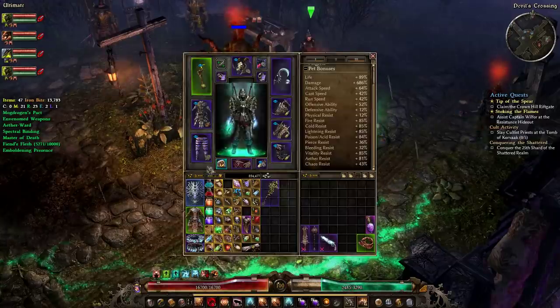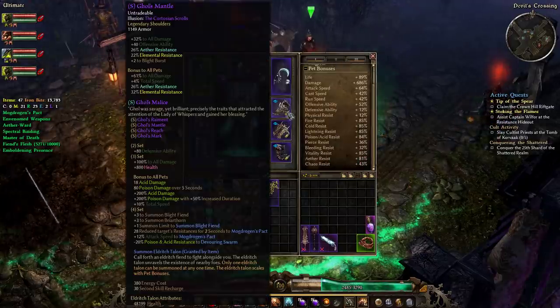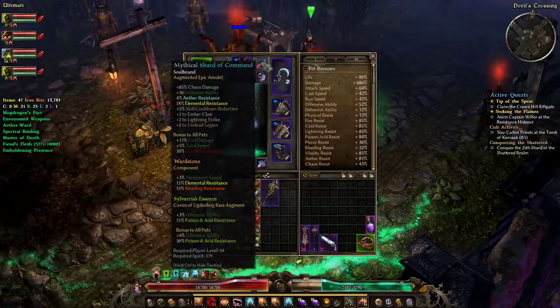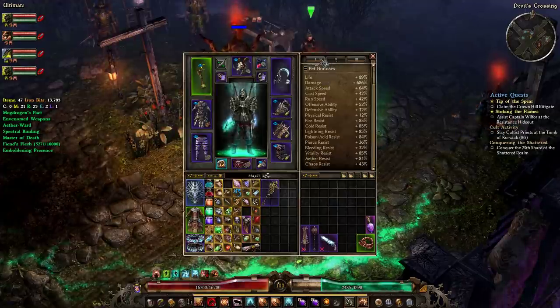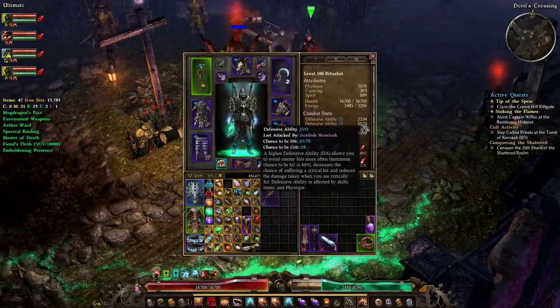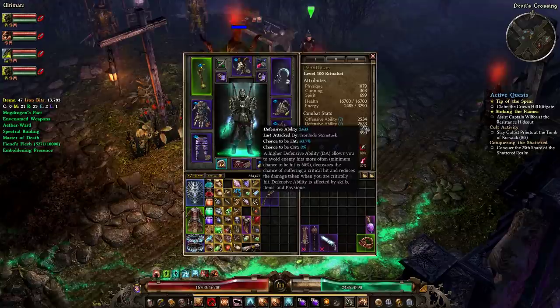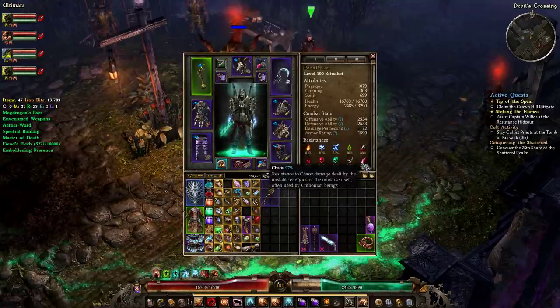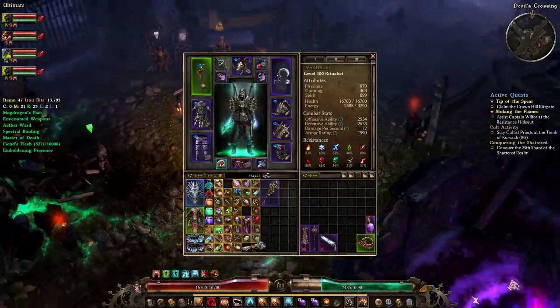I still have a lot of things to upgrade. If I upgraded my accessories to Ugdenbog Leather and added augments — because I don't even have augments on my armor yet, this character is pretty fresh — we could easily sit at 2700 to 2800 defensive ability. Right now the chance to be hit by most mobs is around 80%, chance to be crit is zero. Once we get augments we will 100% have chaos res maxed.